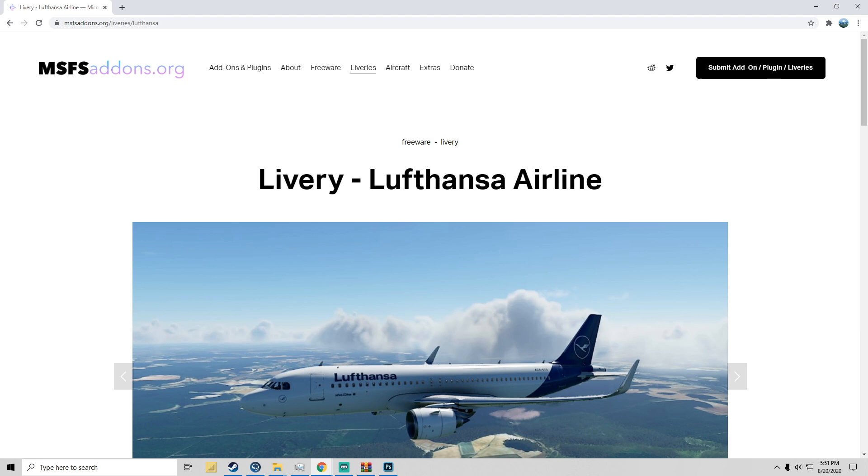What is up everybody, welcome back to another Microsoft Flight Simulator 2020 video where today I'm teaching you how to install liveries. Shoutout to msfsaddons.org for providing some awesome A320 Neo liveries — I will have the link to them in the description, go check them out and give them some love.